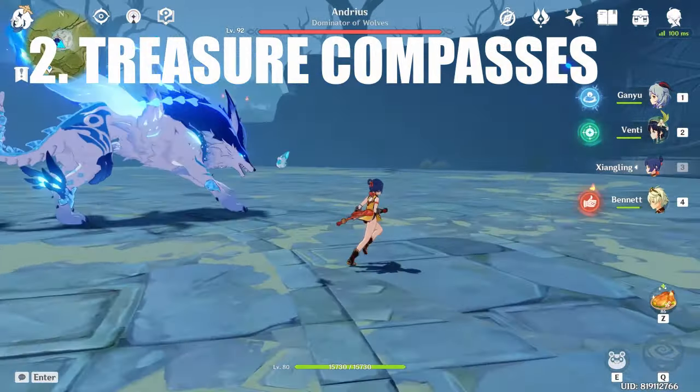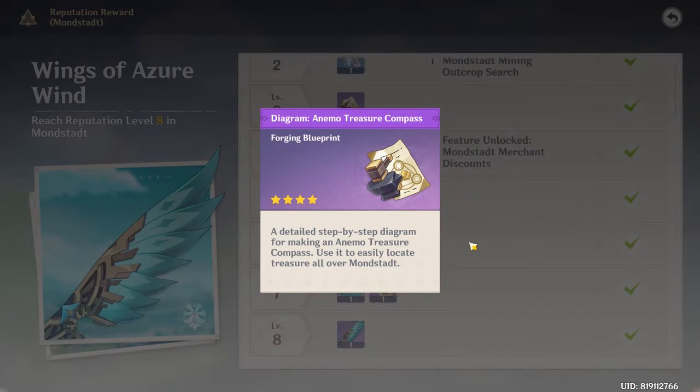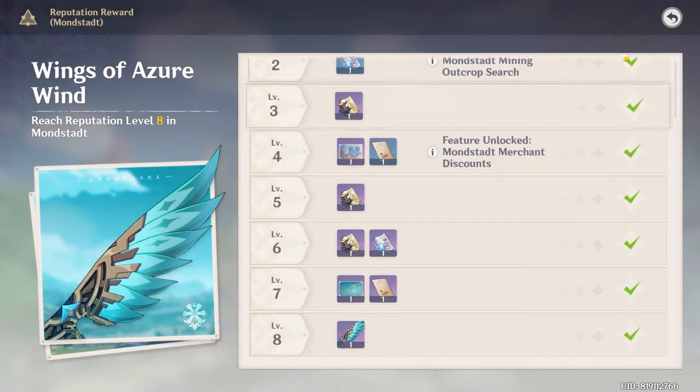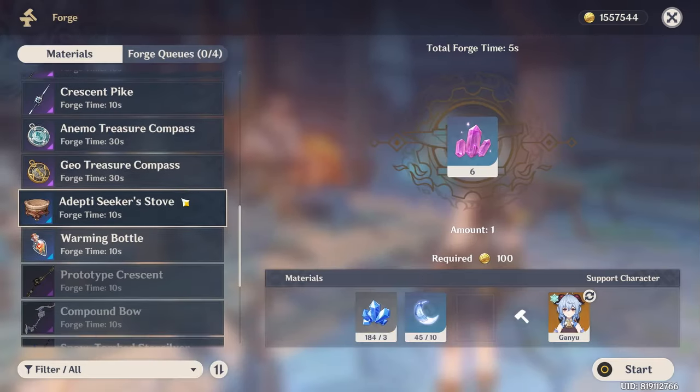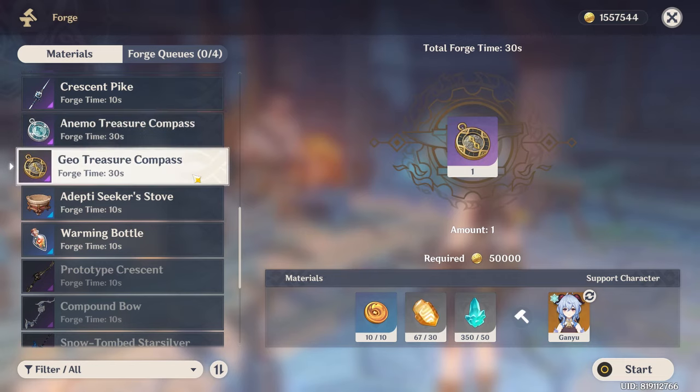Next up on this list are the treasure compasses. There are two types of treasure compasses in this game: the Anemo and Geo treasure compass, which you can get from the Mondstadt and Liyue reputation rewards. After getting the recipe from the reputation rewards, you need to go to the blacksmith and forge those treasure compasses, and then you can use them.